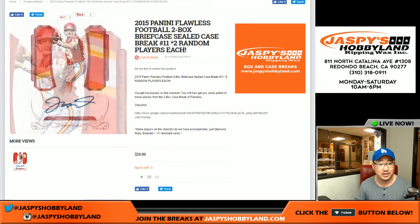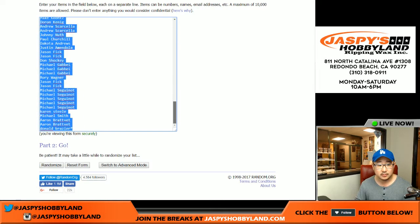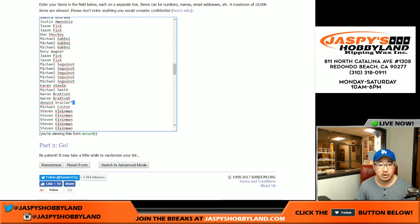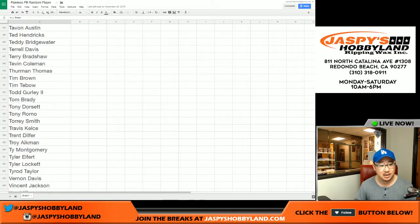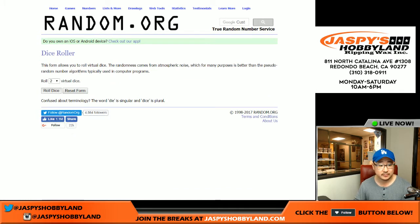I'm glad that everyone got into it here on jazpiecehobbyland.com. So without further ado, here is the randomizer. First of all, we have to double up this list. At the very bottom of the list, you see Donald and his last spot mojo star. And if you slide all the way up, you'll see his name again, so you know that the list has been doubled up. We provided the player list on the product description page at jazpiecehobbyland.com in a Google sheet.